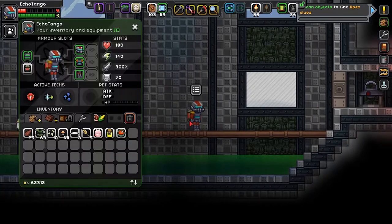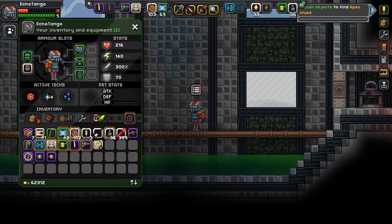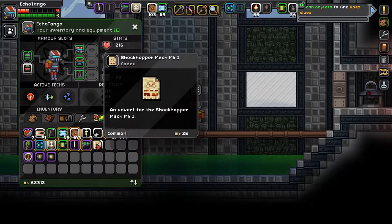'Thanks for helping me test my mech, friendo — I'll see you back in my workshop.' So what exactly did we get? Amazingly I didn't take much of my food. Let me take some more just to heal up. Shockhopper Mech Mark 1 — it's an advert for the Shockhopper Mark 1.